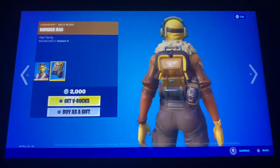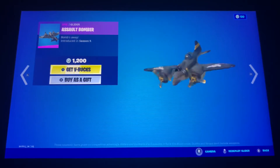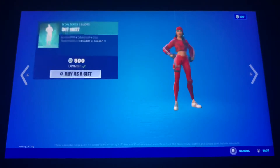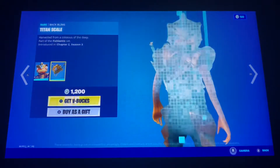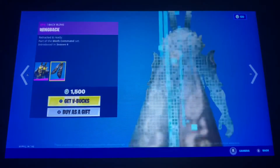Velocity is back with the back bling Bomber Bag. The Salt Bomber Glider is also back. Paranimal Pickaxe is back. Atlant Fishstick is back with the back bling Titan Scale. Moth Mondo is back with the back bling Marine.